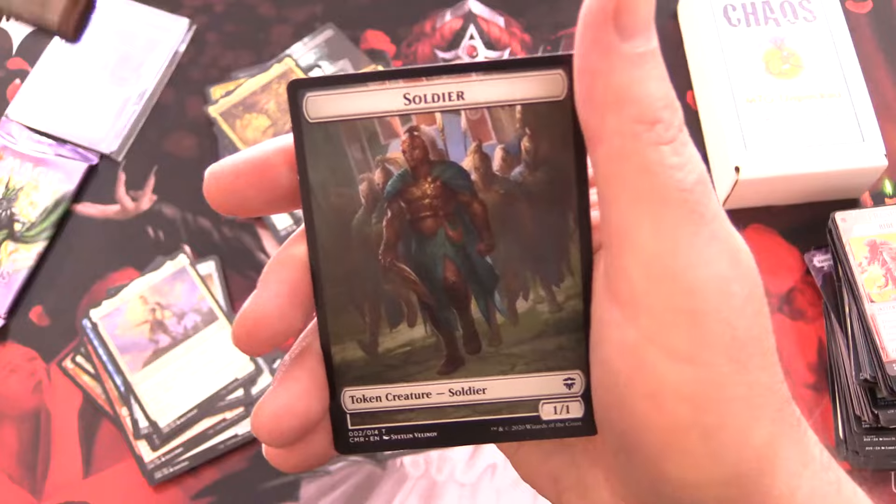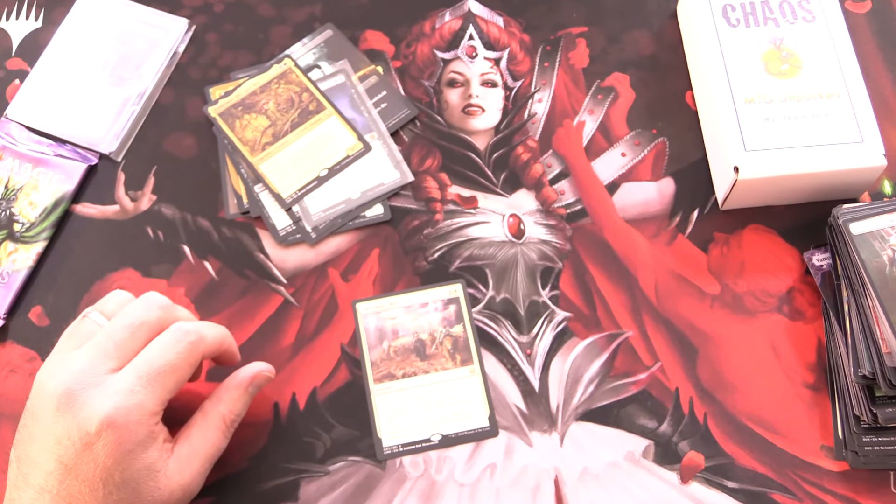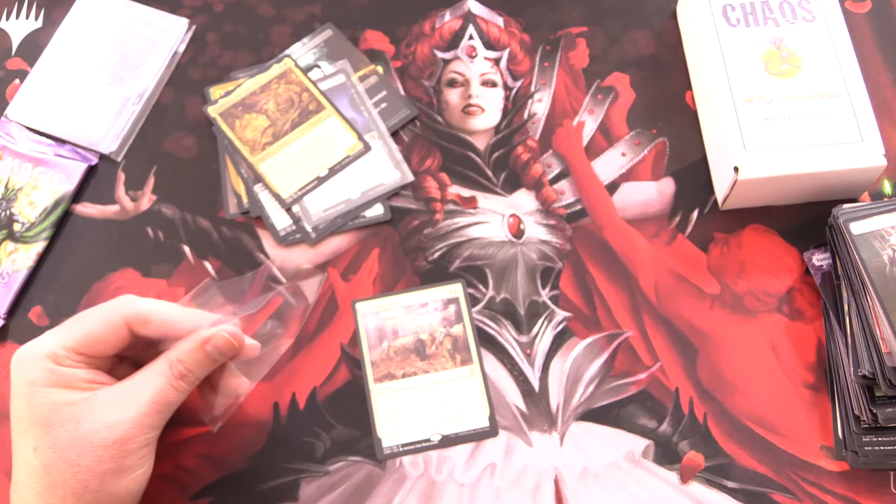Prava of the Steel Legion, Kofanor the Last foil, Armillary Sphere, and a Soldier. So another sleeve-worthy pull.